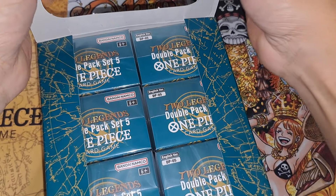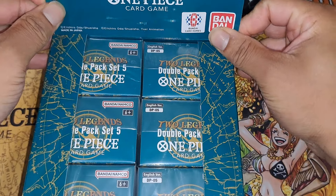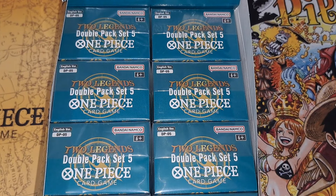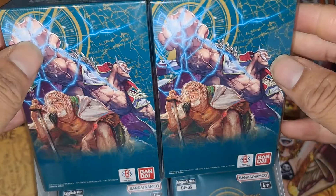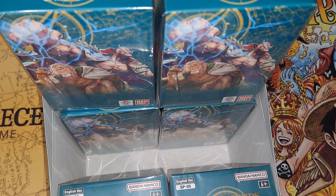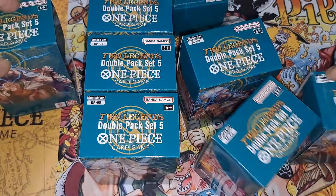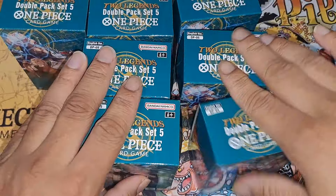There are definitely eight packs in here, so definitely a good bit of packs. We'll just have to see how lucky we can get. I'll show you how it looks before I open them up — nothing to it, I got the uncle, that's pretty good. Let's get on into it. All right, got out the big box, so let's go ahead and see what we can get out of the individual ones now.